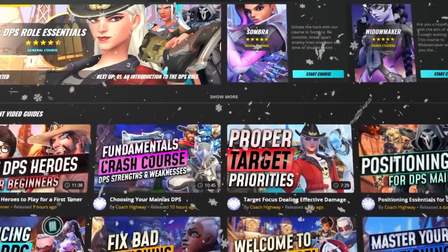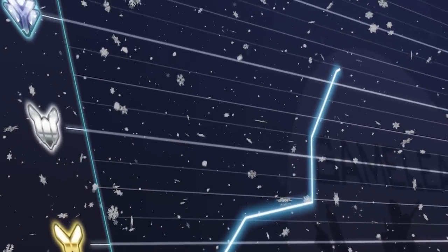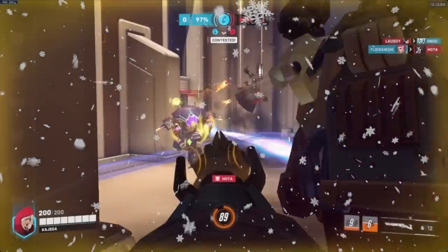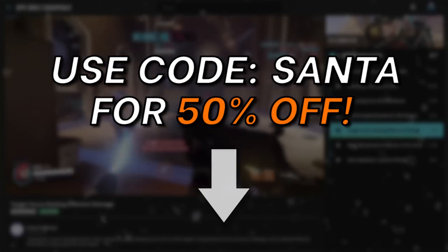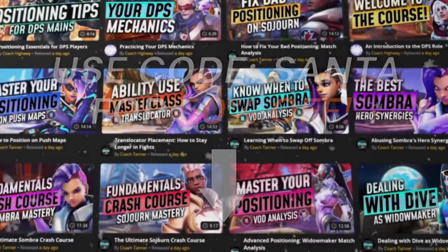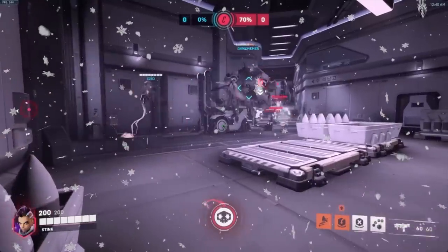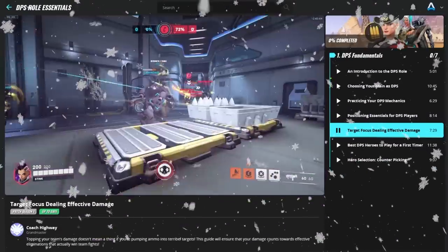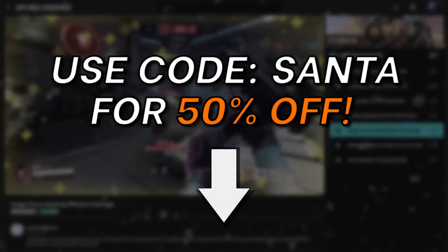Christmas time is here and Santa has left in your stocking an easy and quick way to get to GM. There has never been a better time to get your membership to GameLeap.com. You can use code Santa at checkout and get 50% off. Not only will you get access to everything, but 10 people will be picked for a free VOD review from our top coaches. That is an insane amount of value so hurry up and click on the link right now and get your membership today.